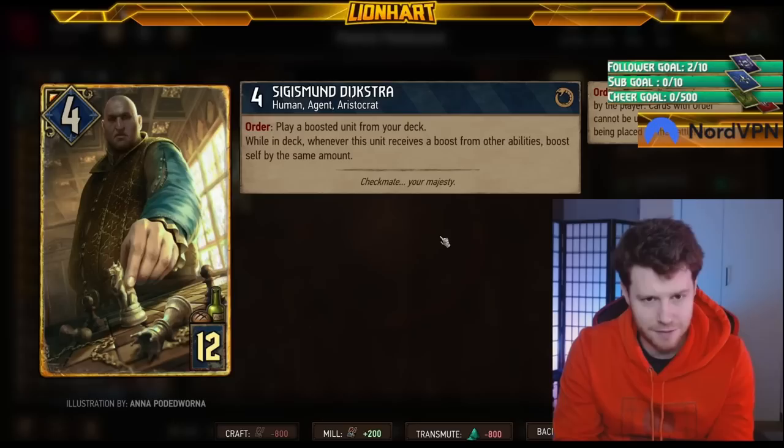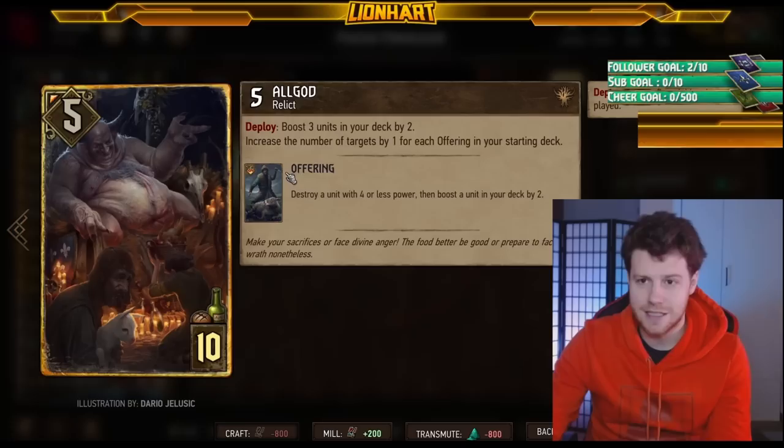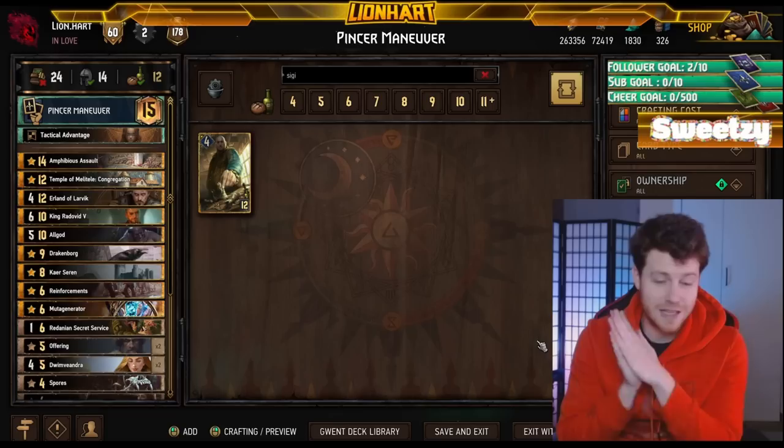An all-in version of this deck can very easily buff Dijkstra to around 40 points — some even higher — and that strategy is very slow. Other cards the deck uses include Alzur's Double-Cross, and you will always see Offerings in this list. The counterplay: don't give them good Offering value on your engines — that's very important. It's all about hand-buffing early; that's what the Drakenborg player tries to do as their round one strategy.